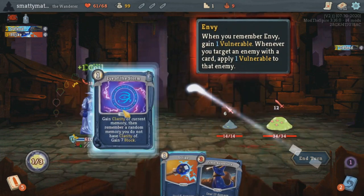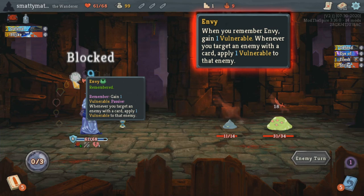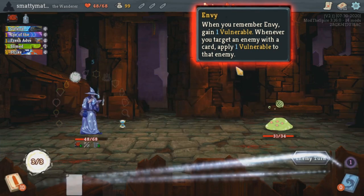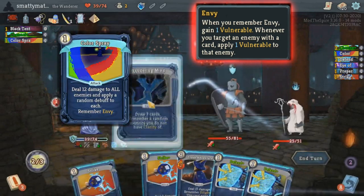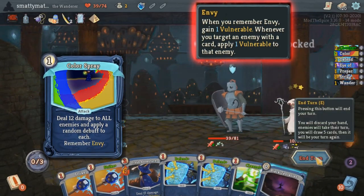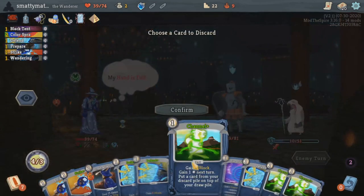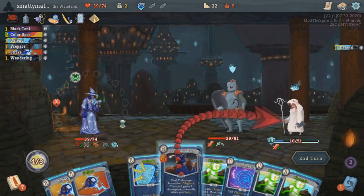Envy will apply a stack of vulnerable to yourself when you remember it, which is a pretty bad downside in certain turns, but its passive effect will make you apply vulnerable every time you target an enemy with a card, which is insane. A really strong card that remembers this is Color Spray, which deals damage to all enemies, applies a random debuff to each, and then remembers Envy. This is one of the more dangerous memories, but it can be amazing if you are able to remember it in a fight on the right turns where the enemy isn't attacking or you are able to block enough anyways.